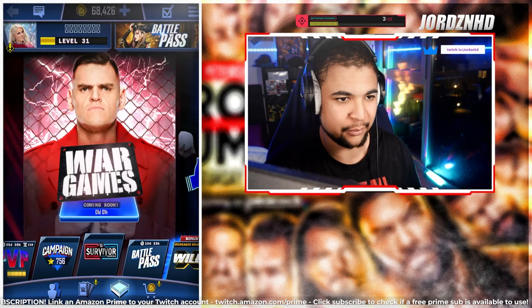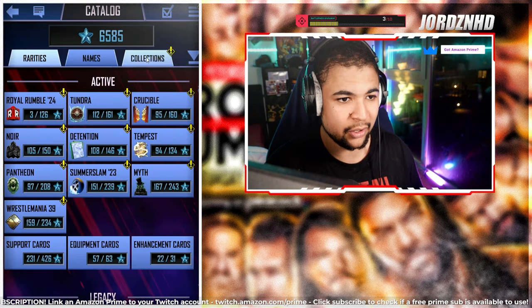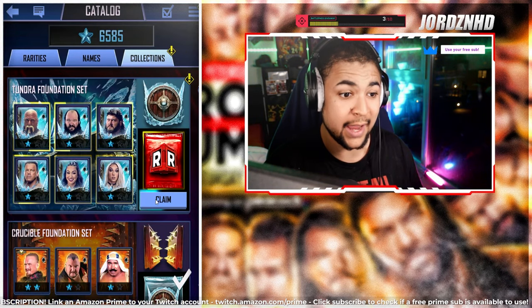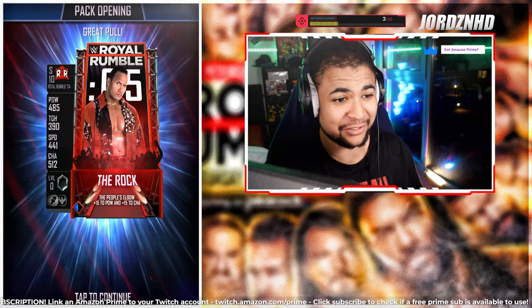When you've completed everything you get 25 collectibles at the top. Apparently JB's got the foundation set — let's have a look. It did say it was completed and he has got it. Let's see if we can get him a pro from this — it's The Rock! That is such a cool image, that is awesome.